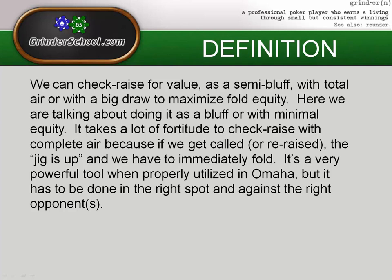When you check raise with a big draw, it's a double whammy. You have a lot of cards you could hit — 12 plus outs ideally. Say you have an overpair and a flush draw: two outs for your set and nine outs for your flush, so about 45% equity to hit, plus fold equity if your opponent doesn't have a strong hand.